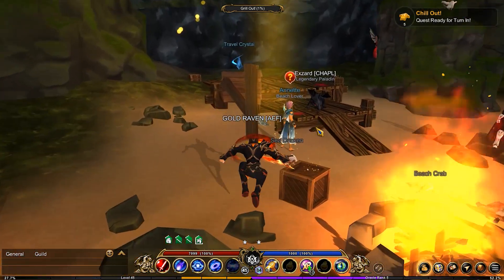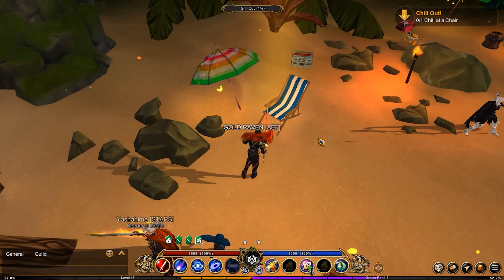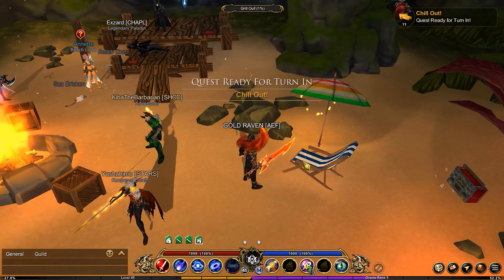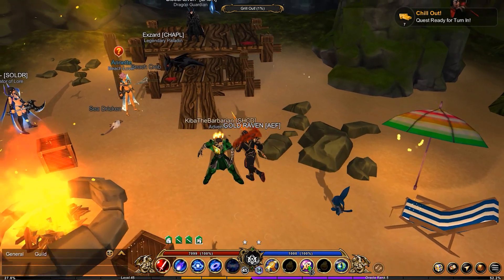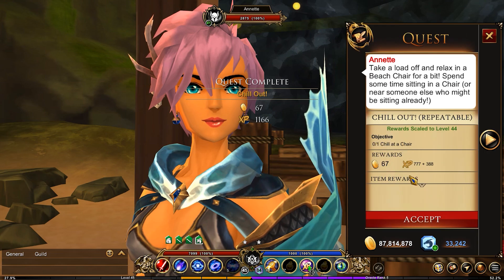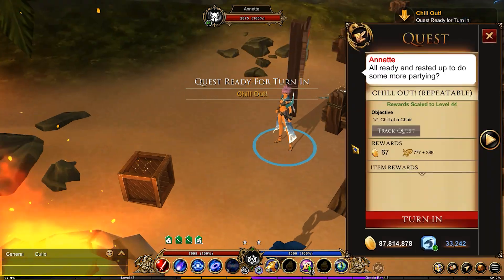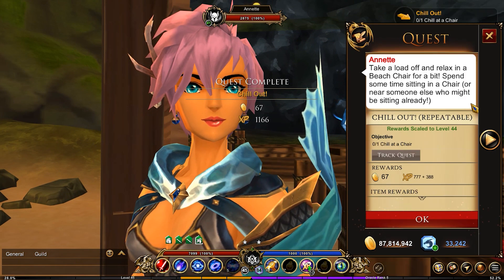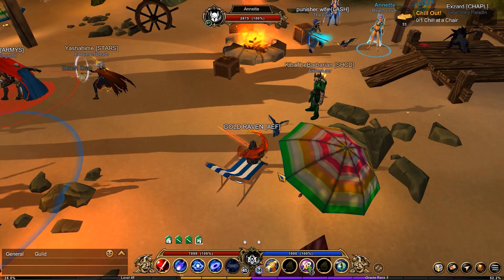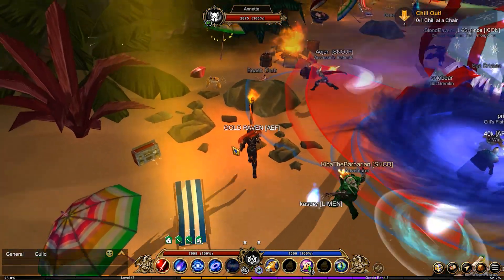So out of all the quests, the fastest — at least as of the filming of this video — is chill out. This chair right here is part of that quest, but it seems to have some kind of glitch where it doesn't react properly. You simply need to just sit and then look — I already turned it in and I didn't even do anything. I just grabbed it, and because somebody else had sat down I was close enough to get it. It is an extremely fast quest to turn in.